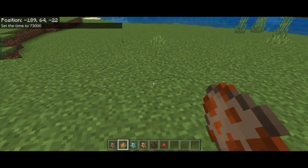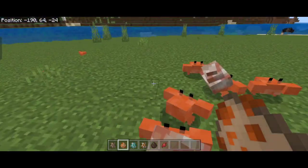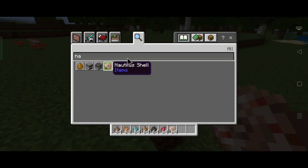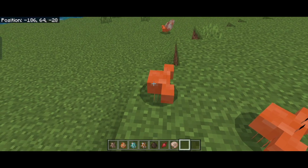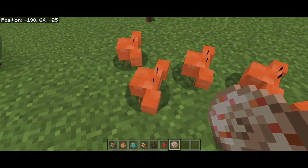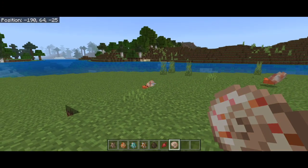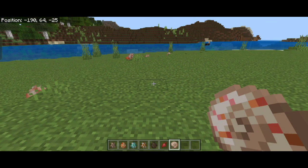The next mob is the crab. Crabs spawn in beaches and are mostly a food source — they drop raw crab. They come in two variants: the hermit one and the normal one. The hermit crab is a bit more hardy, takes more hits to kill, and drops a raw crab and a nautilus shell. If you hold a nautilus shell, normal crabs will follow you, and interacting with them using a nautilus will turn them into a hermit crab — though this consumes the nautilus.